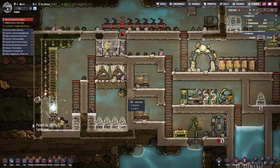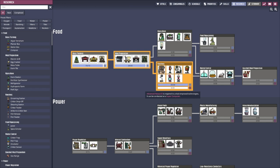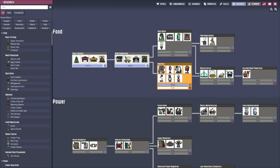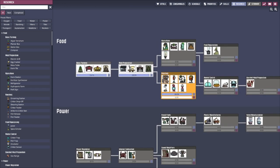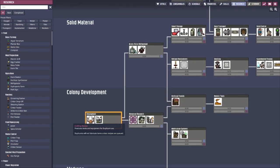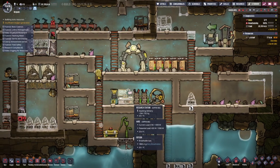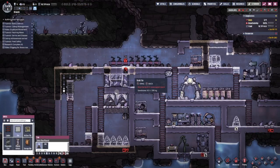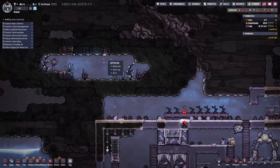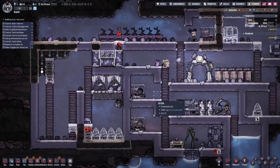Is the research done? No - we need another research station. Advanced research - we need a supercomputer for advanced capabilities. Let's go research that. I also need a block here where the oxalite used to be - it used to be here but now it's gone, so put a block there.